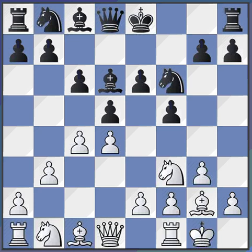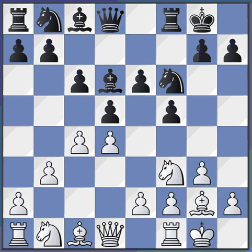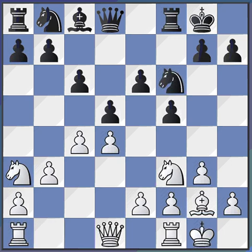Now we're going to see an implementation of a different plan than in part 1. After 7.b3, Petrosian's idea is to trade off Black's good bishop — the star square bishop — and leave him saddled with the bad white bishop. This is one of the several plans in the Dutch. So we've got castles, bishop a3, bishop takes a3, knight takes a3, and queen e8.